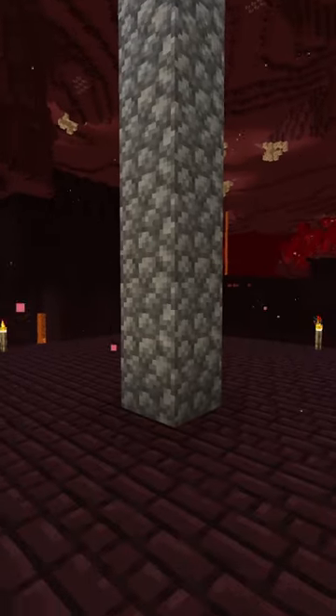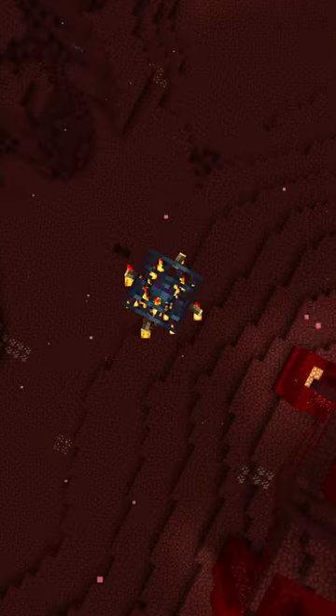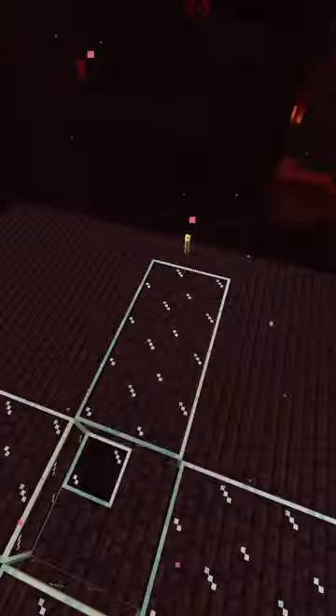Start by going seven blocks underneath the spawner, then clear out everything and make a 13 by 13 floor like this. Then underneath the spawner, mark with a block, then make a two by two hole with a mark block in it. Next, extend this by three more blocks so that you'll have four blocks on each side.